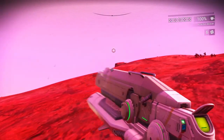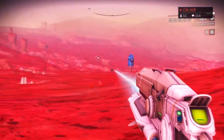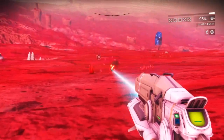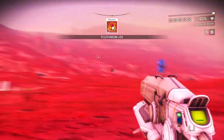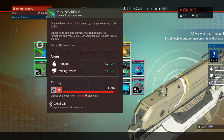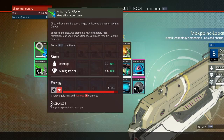We've got the Mining Beam — good old traditional Mining Beam. It's still there. That's for mining things. It's great — you can mine from a distance. This is how you gather resources in the game, of course. The Mining Beam is a directed laser mining tool charged by isotope elements such as carbon. It exposes and captures elements within planetary rock formations and vegetation. User operation can result in sentinel scrutiny. It's got damage and mining power.